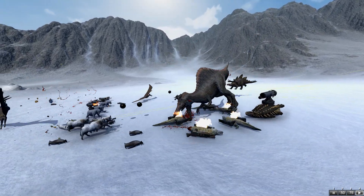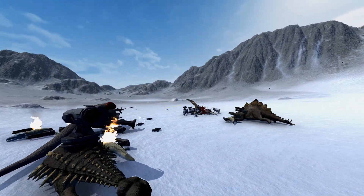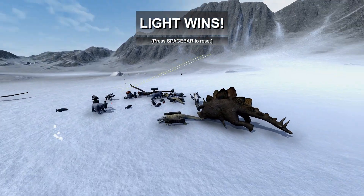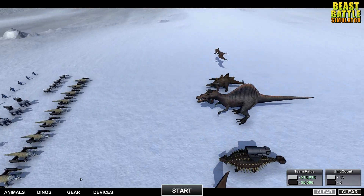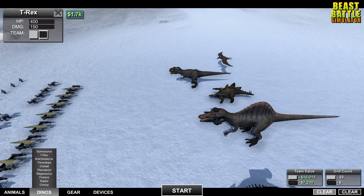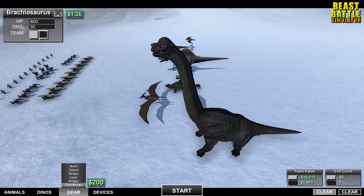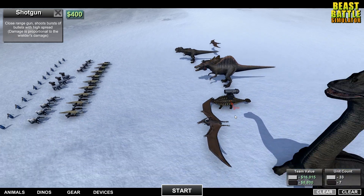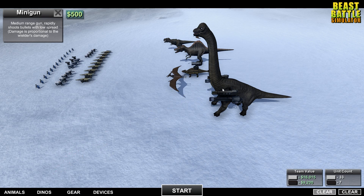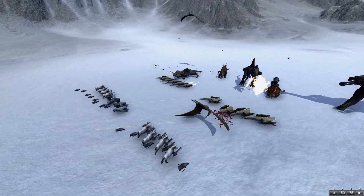Why is that stego flying through the air? The spino is dead already, and the pterodactyls — oh my goodness. The dinos just got obliterated. We need more action. We need a T-Rex in here, and we need a Brachiosaurus. We're going to load up the T-Rex with some shotguns and the Brachiosaurus with shotguns as well as some miniguns, because you can do both if you want. Let's see what happens now.